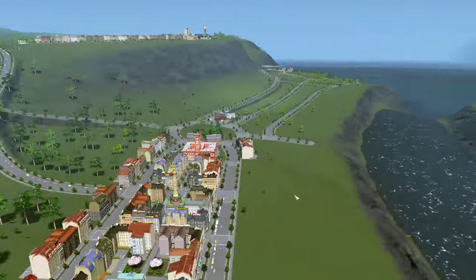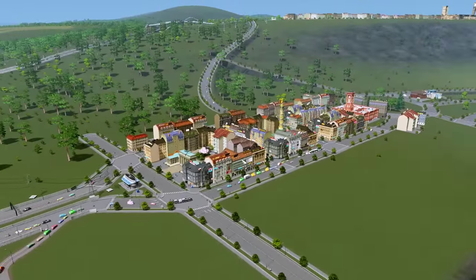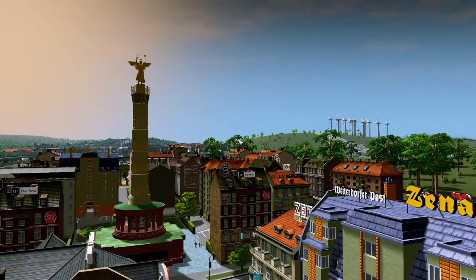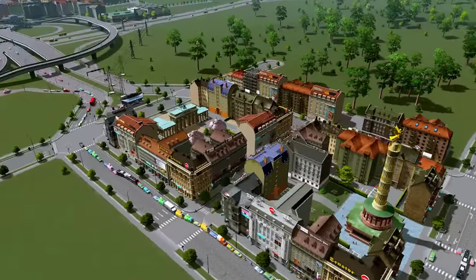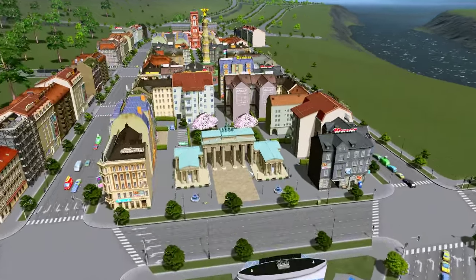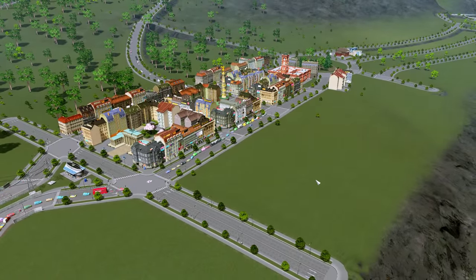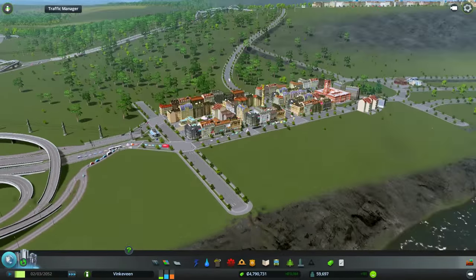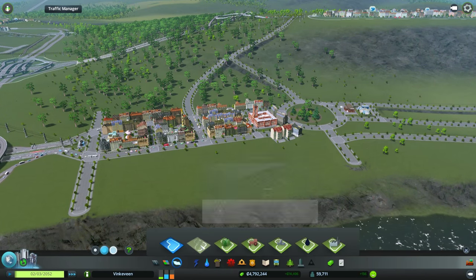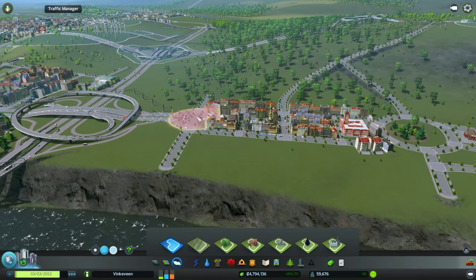Last time we put in this area with all the landmarks — like we have a nice town center there, a town hall, a tower from Berlin itself. These are all assets created and put in the game by modders. We even have the Brandenburg Gate. We can add a few more, but we just want to really expand on everything. This is going to be our new downtown — we're going to paint the district, as they say.